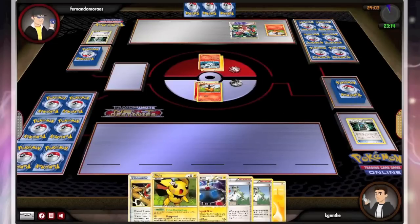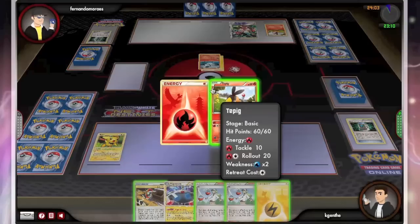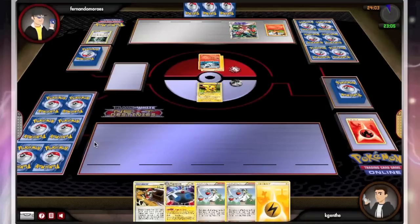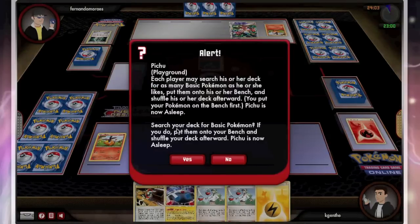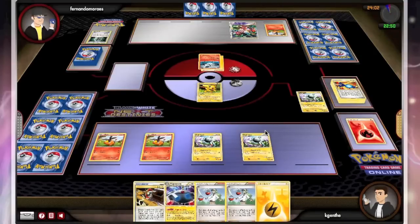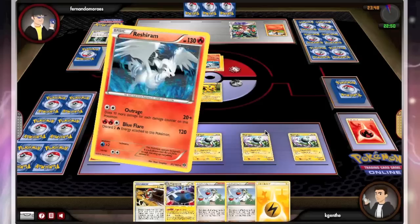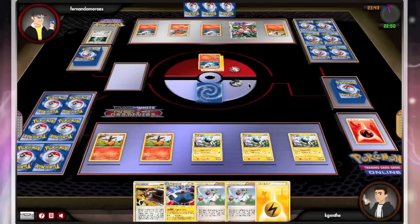We'll allow him to set up, but if I'm honest, he's probably just going to load up on Resherams and Powerful Basics, and I'm going to load up on Magnezone. We'll go ahead and Playground — you get a Tepig and three Magnemites. We'll see what my opponent does. It looks like he's going to have a Ninetales engine as well.